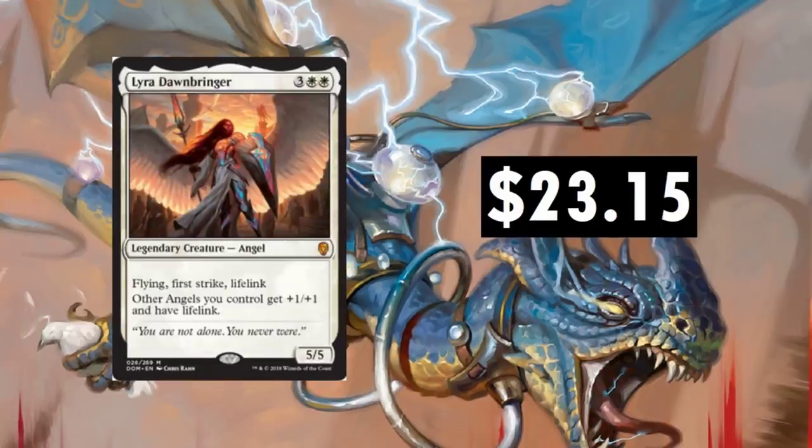Lyra, Dawnbringer — I call it the Lawbringer. So nasty. I just love this card and the artwork. $23.15 — it's like the modern Baneslayer Angel, but in standard. After rotation, Baneslayer and Dawnbringer should maintain a very similar price. Definitely in an Angel deck you'd want to run this — other Angels you control get +1/+1 and have Lifelink, plus First Strike and Lifelink on Lyra herself. It's a nutty card. I can't see it maintaining $23 for too long — maybe coming down to about $15 to $20. After rotation, we're talking like $8 to $10.